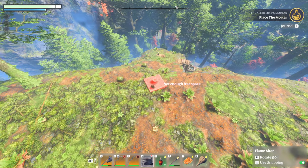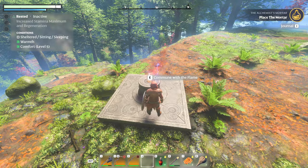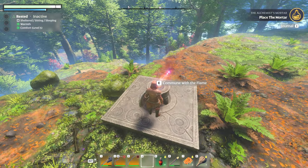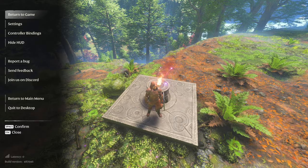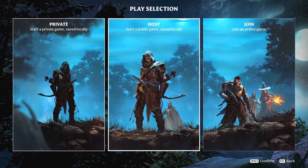I just saw it glow blue here — there you go. We go ahead and put the flame down here. Now we'll want to interact with this flame. Every time we return to the main menu and jump back into the game, it's going to respawn us at that flame altar.